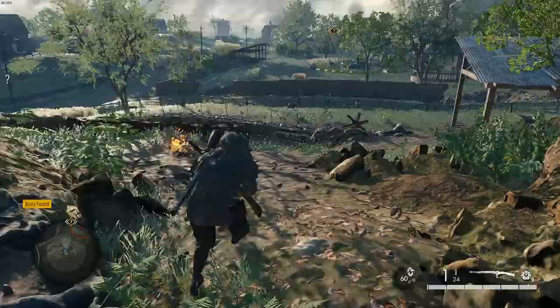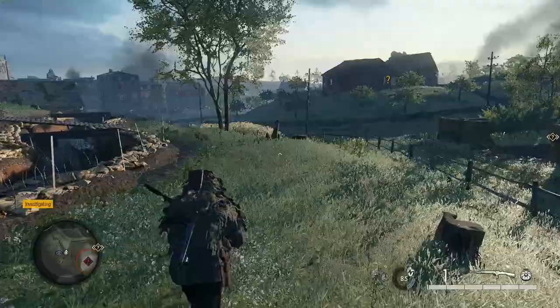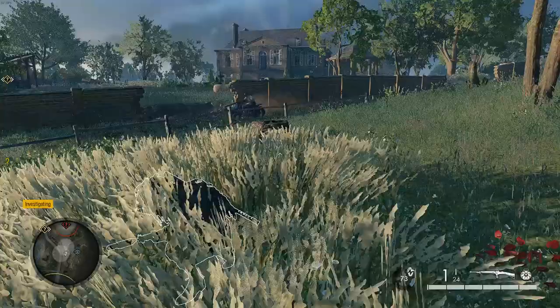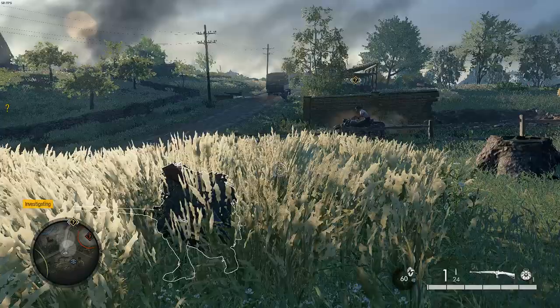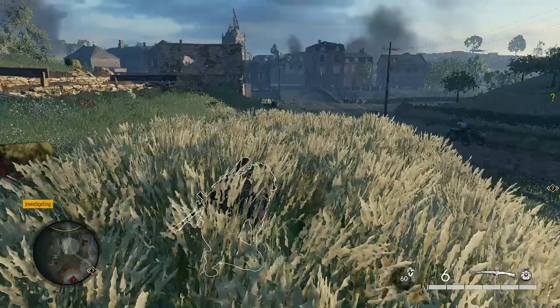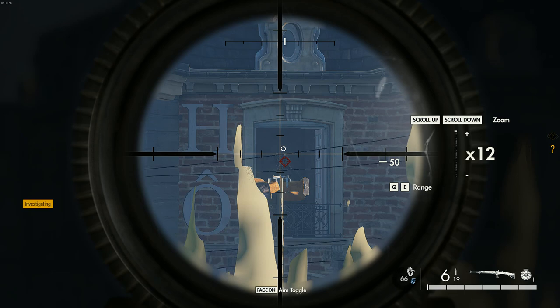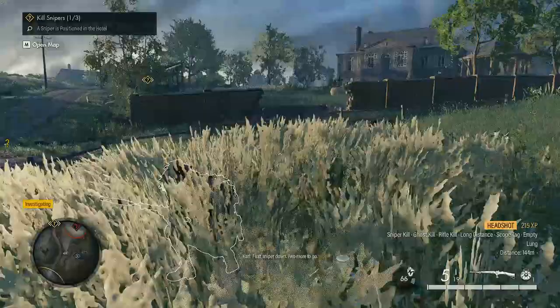We're going to get down quickly into this long grass. Beware of the traffic, it's everywhere — it's like Piccadilly Circus. Now we have three targets. There's a sniper in this location — there he is, we'll take him out now. First one down, two more to go, and we have trackman here.